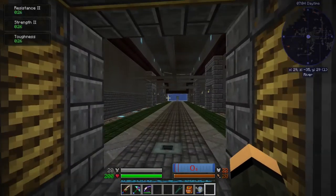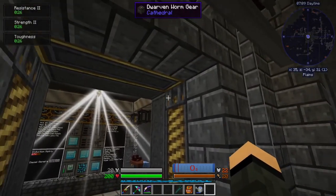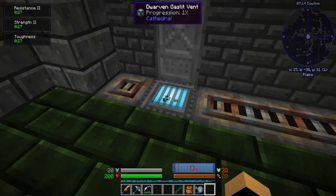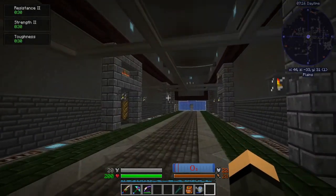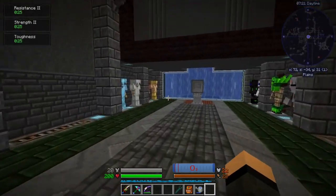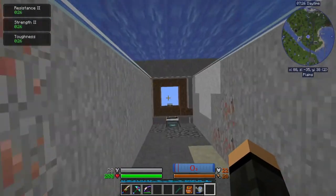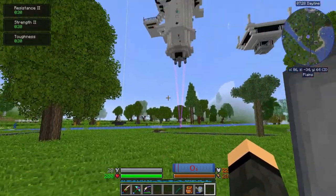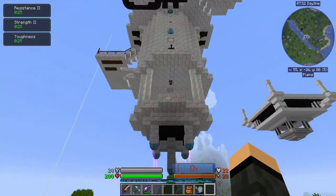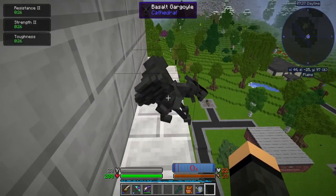I added Cathedral — actually, let's go with Cathedral first. Cathedral is a Chisel add-on that adds in kind of a dwarven-ish themed blocks. There's a wonderful worm gear, vents, and other decorative pieces — those are all from Cathedral. It's basically a lot of basalt-ish themed blocks as well. It also adds in gargoyles, which is always kind of fun. I really like the little model for them too.